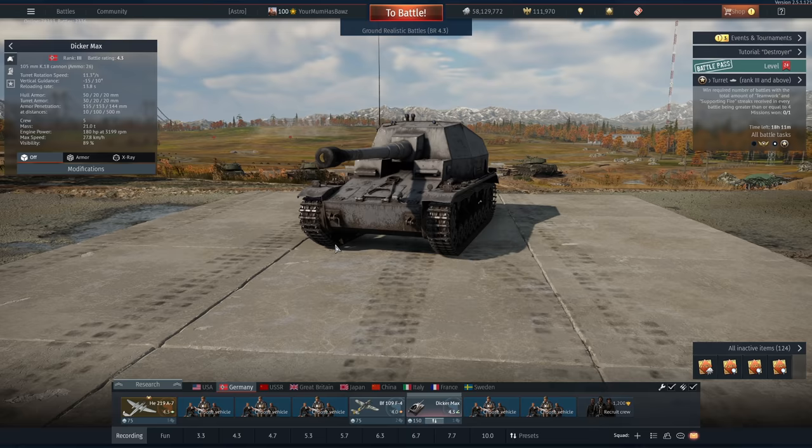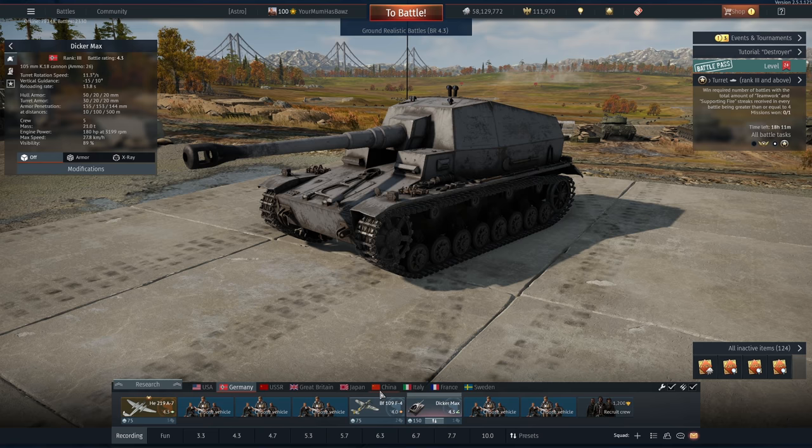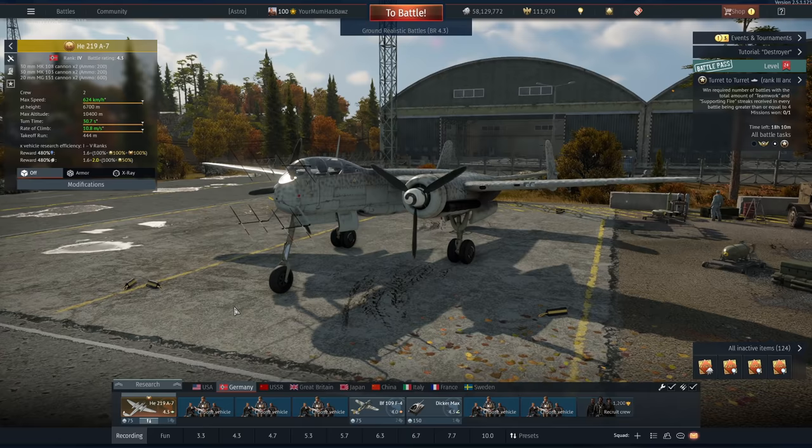Mobility sucks but it doesn't matter - you can basically sit in your spawn behind a defilade. Negative 15 degrees of vertical guidance, that's a lot of depression. I decided to bring out the 109 F4, one of my favorite fighters, and the ground pounder extraordinaire - the German A10 of World War II - the HE-219, with two 30mm cannons and almost 90mm pen. Anyway, enough talk, let's get to dicking some maxes.